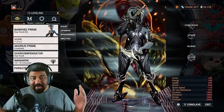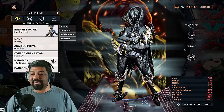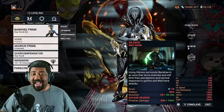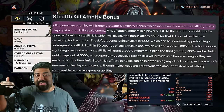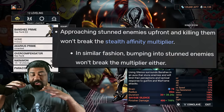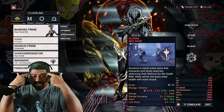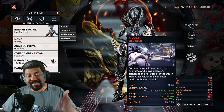Moving on to leveling — specifically leveling weapons. Banshee is the top choice because of her Silence ability. Silence stuns enemies and makes them susceptible to stealth multipliers. Killing enemies that are unaware of you grants the stealth affinity multiplier, a massive boost to affinity gain. Use the Savage Silence augment to extend that window, and stack Gloom to slow enemies further, greatly decreasing their reaction time. You can also subsume Silence onto Sevagoth to get both Silence and Gloom.